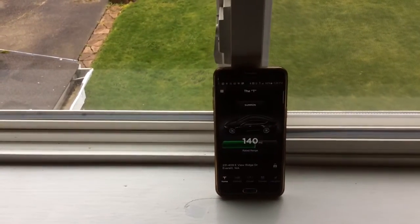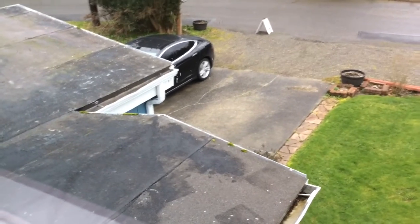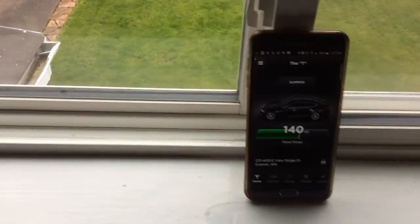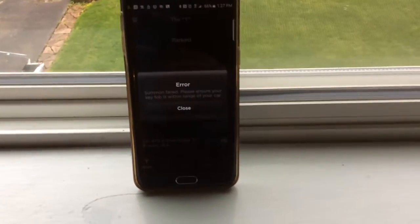Hi there. If you ever try to summon your car but you're far away from the car — as you can see, I'm inside here, upstairs — I can clearly see the car, but it's too far to summon the vehicle. If I were to try to hit summon on the phone and then hit reverse, it gives me an error, because basically the fob is not near the car.